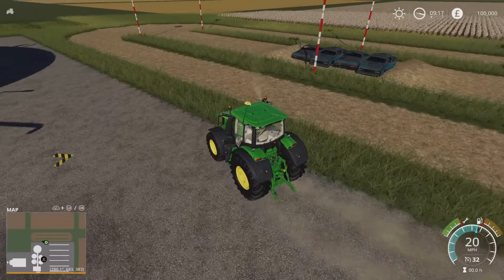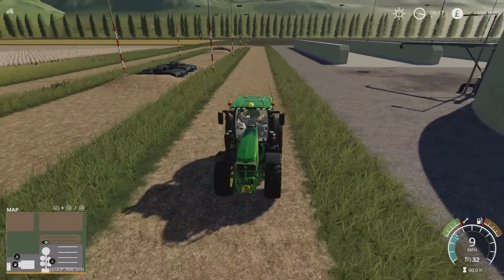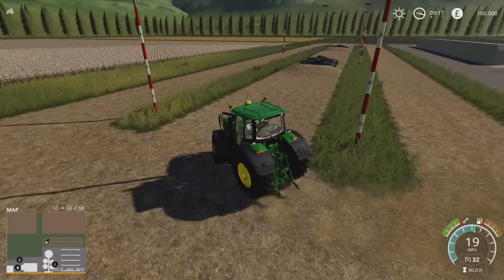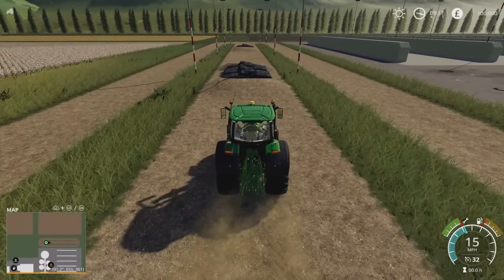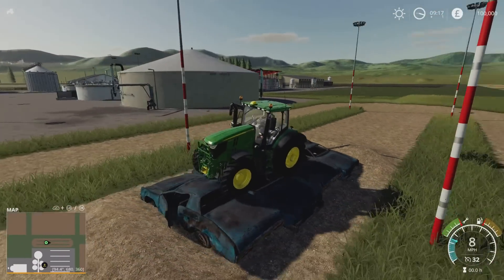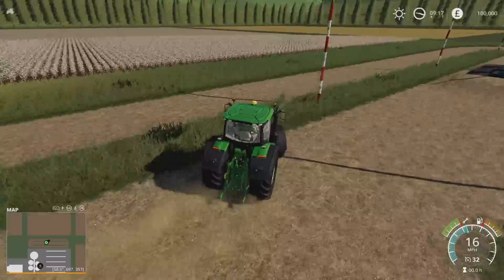We've got a little bit of a test track here, so you can do a straight drag test if you want to test the speed of something. We've also got the car crusher, and if you want to test the suspension on vehicles, you can. It's something a bit quicker than this vehicle, but I like it — I think it's a clever idea.